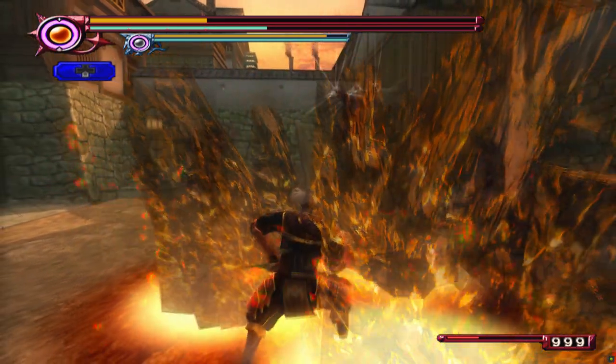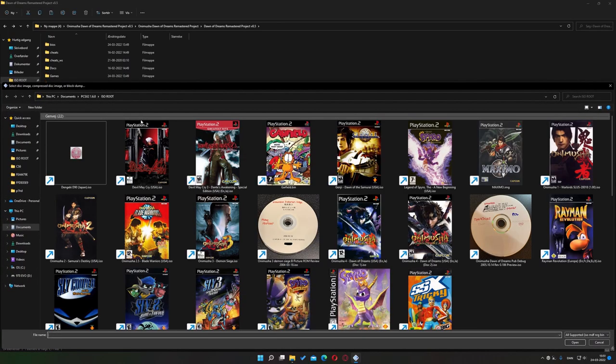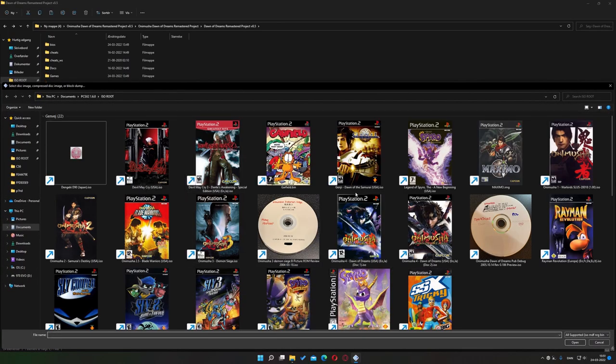Now, you want to hit System and boot ISO fast. Now you want to browse to your folder containing Dawn of Dreams. Double click it.